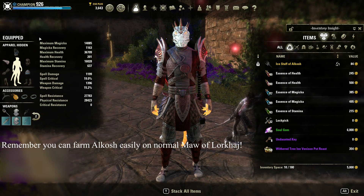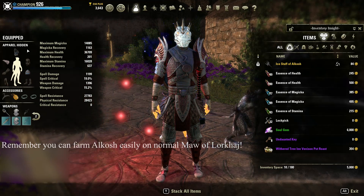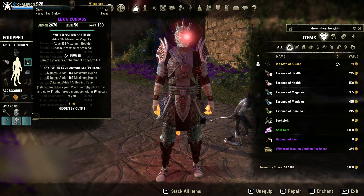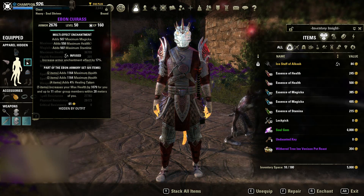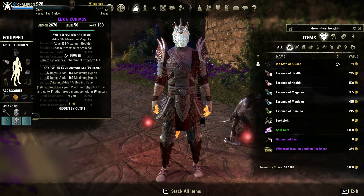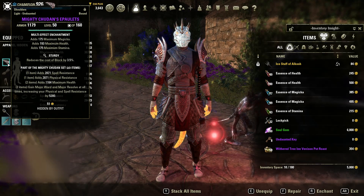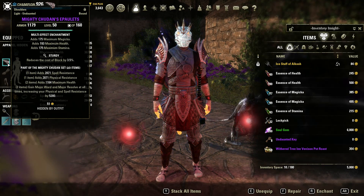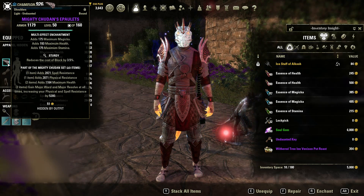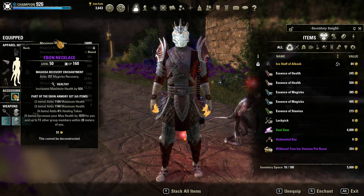To finish off the discussion, let's look at the trait choices and enchantment choices. With the traits, the reason we use infused is to buff up that multi-effect enchantment, and since tanks make great use of all of the stats, having a little bit more is always beneficial. With the smaller pieces, we can't really justify infused, but what we can justify is sturdy, as we get the full value of the trait, and with Sorcerer having a little bit of a stamina issue sometimes, every little helps when it comes to reducing the cost of block.